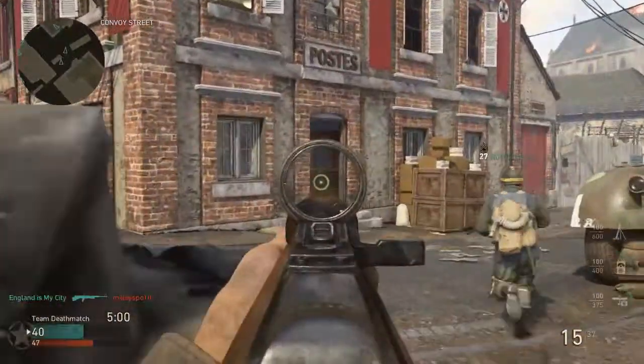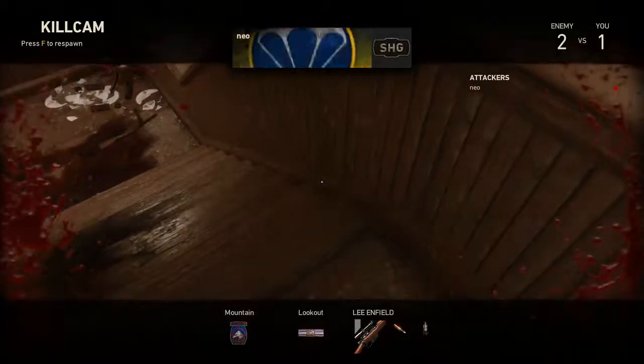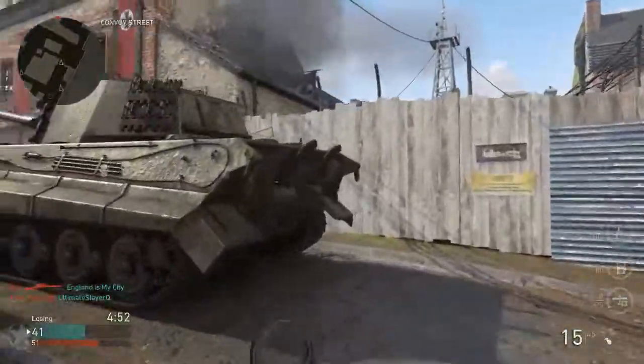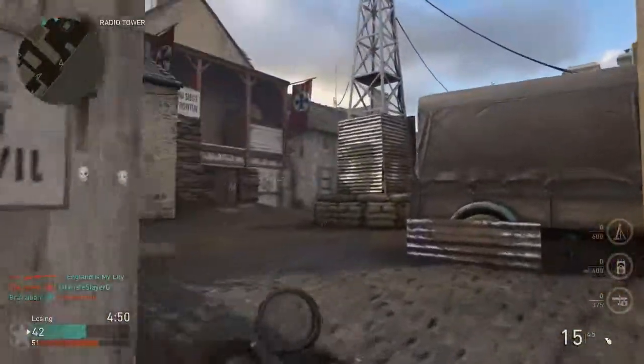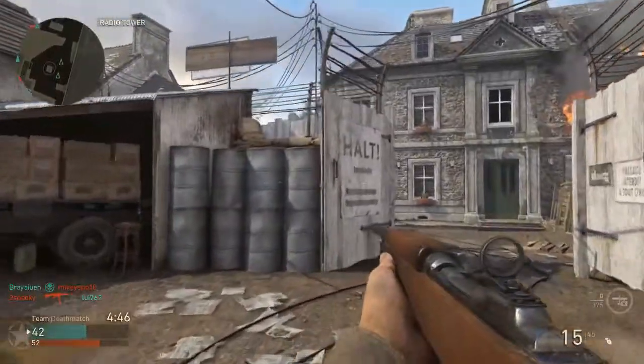We've got an ally going in that building so I don't have to watch that particular flank. I should have gone for the guy in the window instead — if I could have flinched his shot I would have lived, because the guy in the window had a better angle on me. He had the height advantage. The guy on the ground I could have dealt with by crouching behind those barrels.